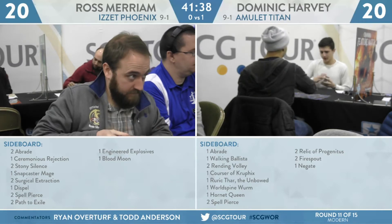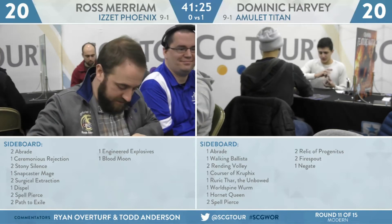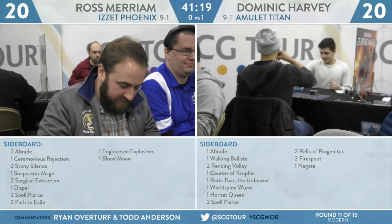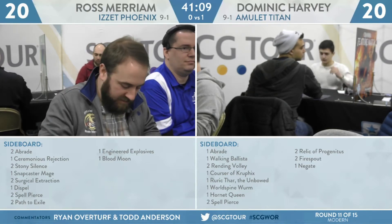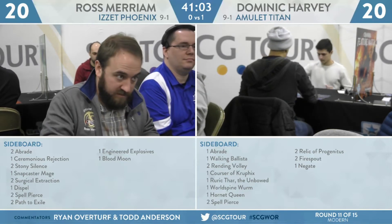Hornet Queen can protect for a turn or two against some of the more annoying threats from Ross outside of Thing in the Ice. Spell Pierce is okay — the Izzet Phoenix deck usually works on one or two mana, but there aren't a lot of really important instants and sorceries to hit with Spell Pierce, so I can see them leaving that out. I do think Relic of Progenitus comes in, though I don't think it's all that effective. It's a card you can find with Ancient Stirrings, but it does cost two mana when you actually want to fight over the graveyard, since the only cards Miriam cares about having in the graveyard are Arclight Phoenix, Faithless Looting — and Relic does let Ross choose what he exiles.